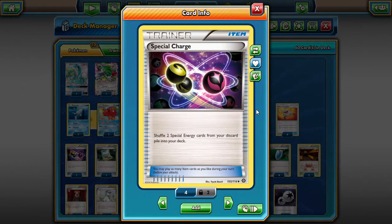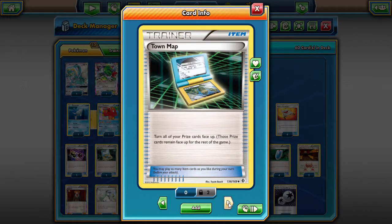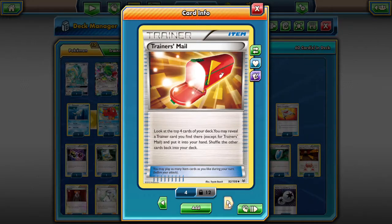One Special Charge — in testing I've been fine with just the one, and Puzzle of Time can pull back energies or even pull back the Special Charge for reuse. One Town Map because we need to know what's in our prizes — if Magikarps, Gyarados, or Remoraid are prized, we need to find them. Three Catcher's Mail to fly through the deck faster, and four Ultra Balls because it's the best Pokemon search card.